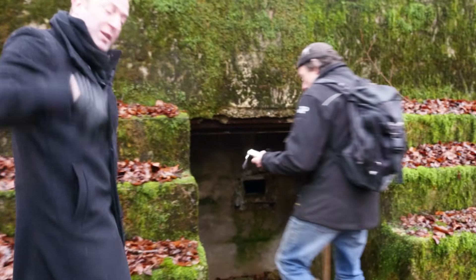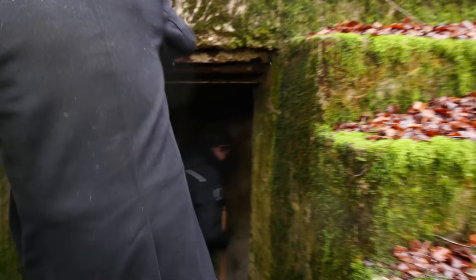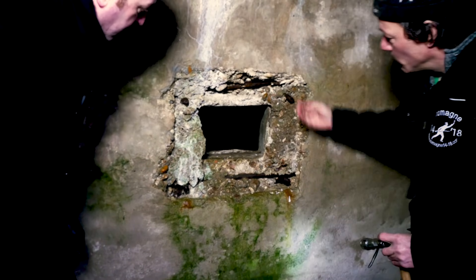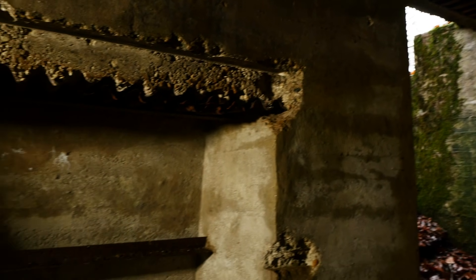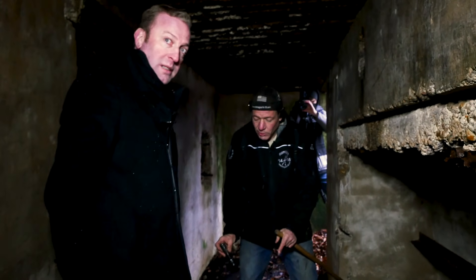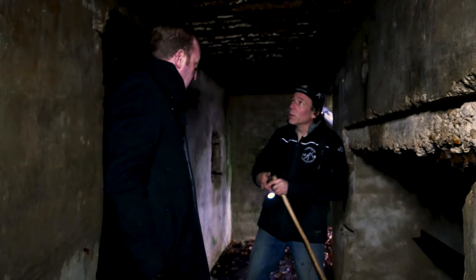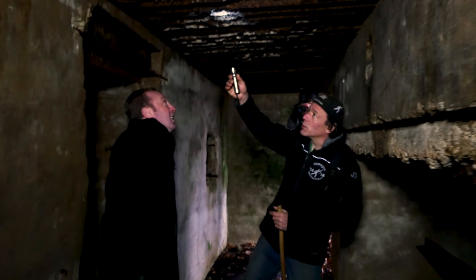Coming inside the bunker — it's in surprisingly good shape. You can see the iron is gone; there used to be an iron plate with a slot for the machine gun, but it's been sawn off. It's a strange design — these bunkers have no side doors, only a door in the middle. Here you have a hole — it had two purposes: it's the deepest point of the bunker so all water drained down, but also if someone threw a grenade through the air system, it would fall into the hole. Normally it's 80 centimeters deep, so the grenade can only explode upward, not sideways. You can see where one exploded — the concrete is gone right there.